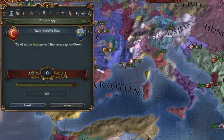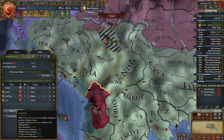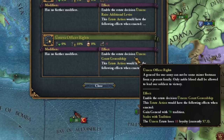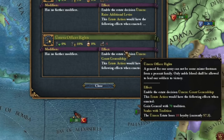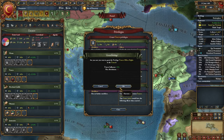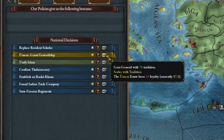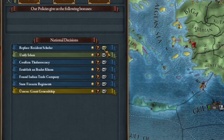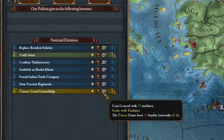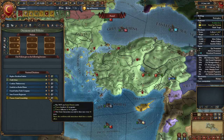I can now increase trust several times — I don't have to click over and over again. Looking at privileges, I'll take this one — privileges will appear in the form of decisions. Now for 10 loyalty endorsements from Ulema, he becomes a general. This decision comes once every 20 years. The general is pretty good.